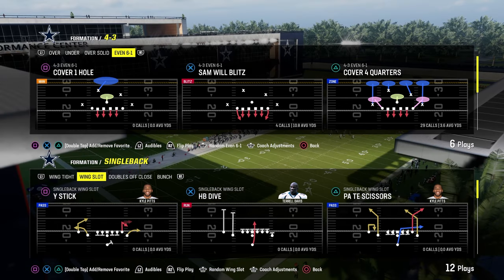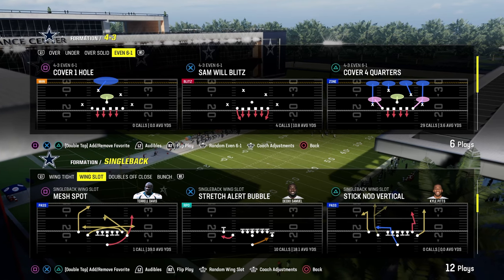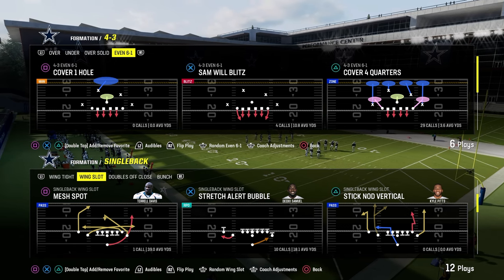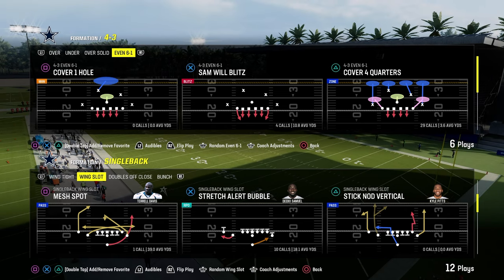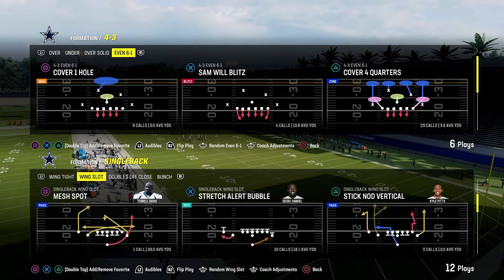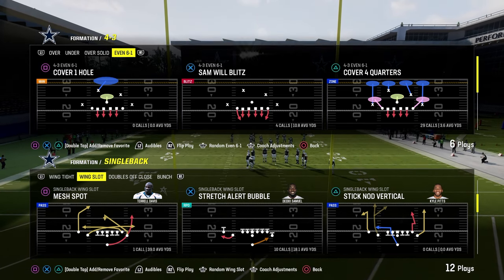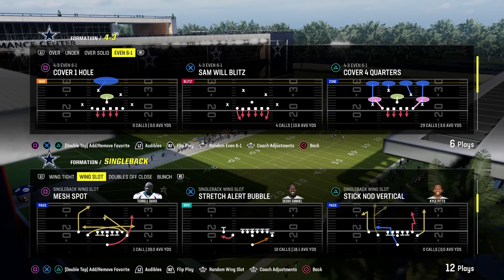I haven't done a run defense video in a while and I actually feel pretty decent finally against the run. We're going to start with stretch alert bubble out of single back wing slot. The primary defense we'll be utilizing when they go to an under center run set is the 4-3 Even 6-1. If you want my full 6-1 defensive ebook, it's been completely revamped in our Patreon — only $10, link in the description.